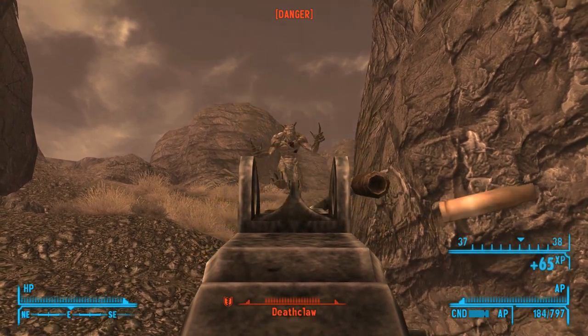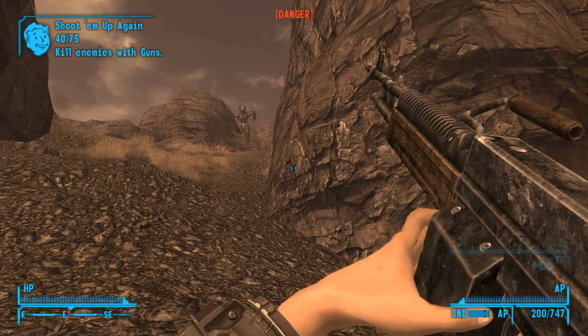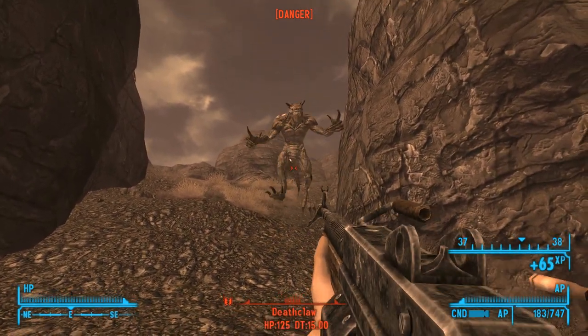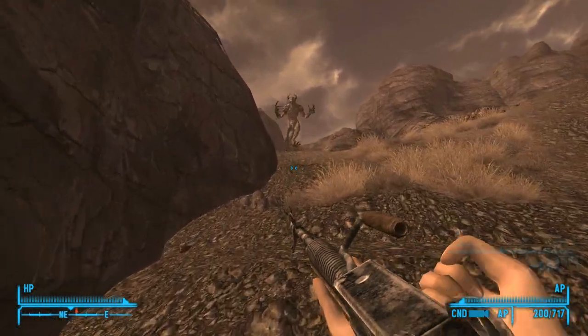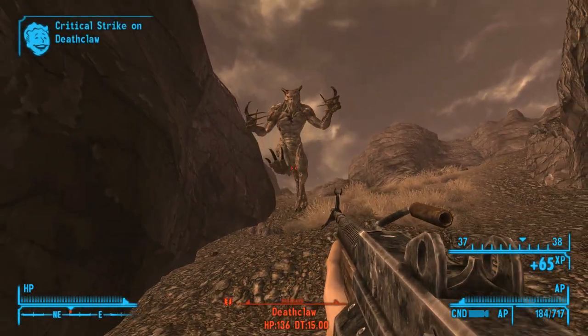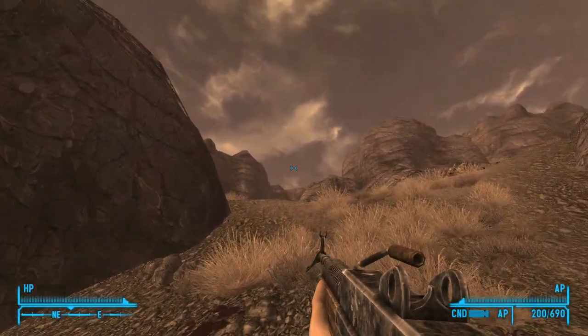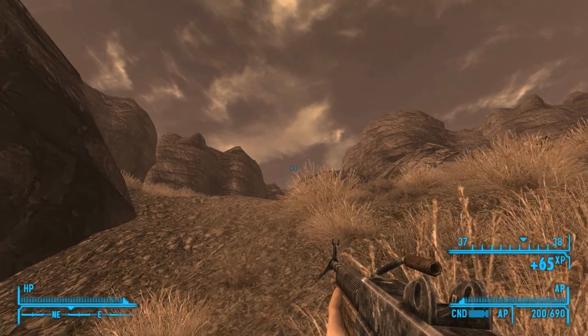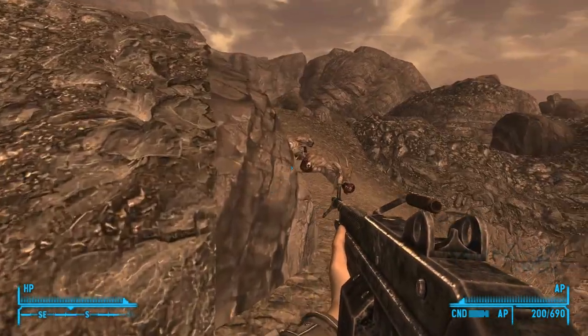So right now we've got the AP loaded in, just because the Deathclaw's natural height provides them a load of damage threshold, which we can punch through with the Light Machine Gun using the armor-piercing rounds, which is good. This thing has the Extended Mag Mod, which changes the ammo capacity from 90 to 200, which is a sizable increase and feels more like an LMG with a big old mag on it.